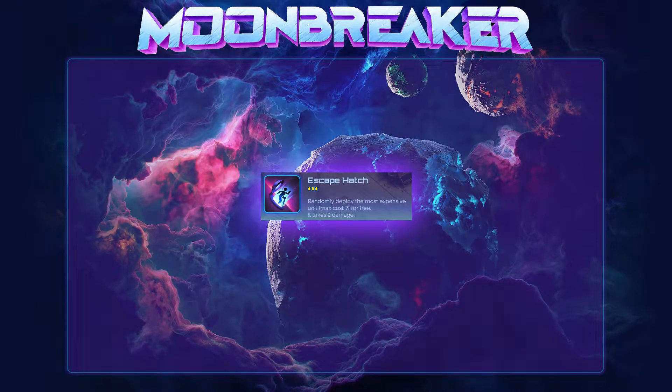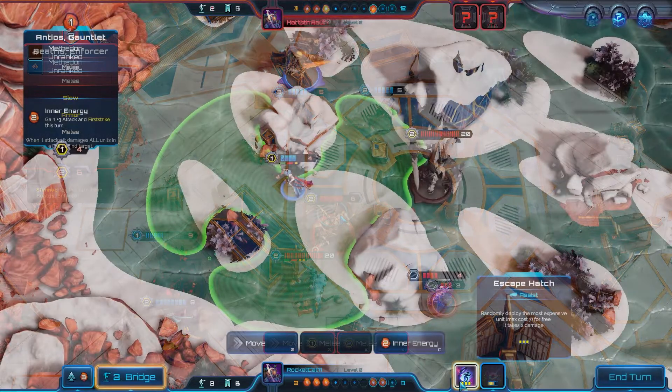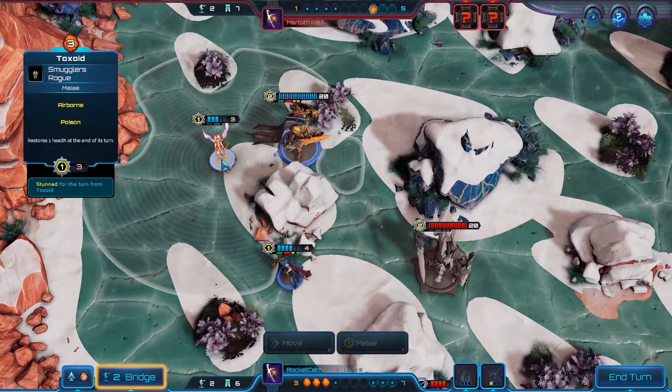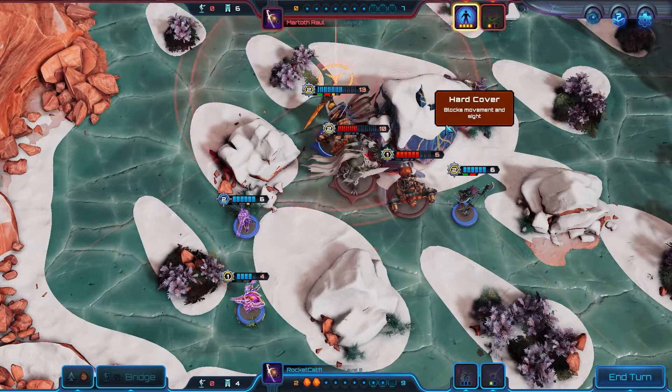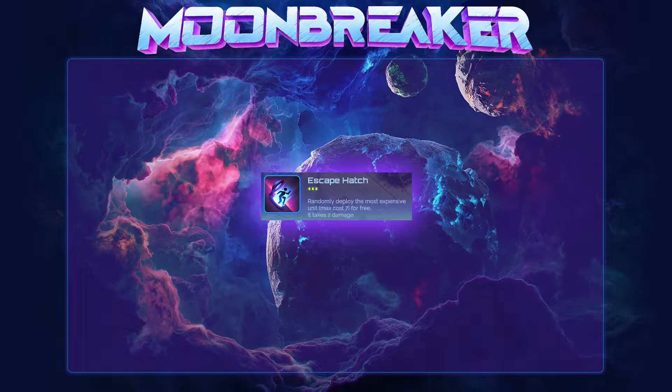Escape Hatch has a cooldown of three turns and is used to randomly deploy the most expensive unit in your bridge for free, and the model takes two damage. By randomly deploy, it means that you cannot choose where the deploy happens, but it will still only happen in your captain's deployment range. Escape Hatch is probably one of my ultimate favorite assists, but it's ultimately very rarely a top or even a second pick for me. It is a high-risk, high-reward assist that can shift the balance of power on the map dramatically in the early phases of the match, trading out a bit of HP for fast deploys of potentially valuable units, or letting you stem the tide of an aggro list to survive long enough to get to your late-game strategy.